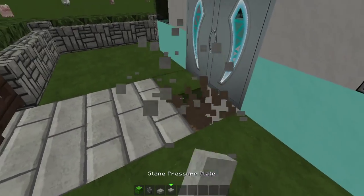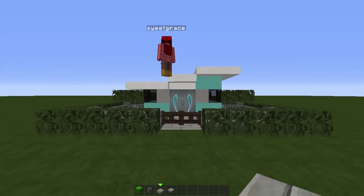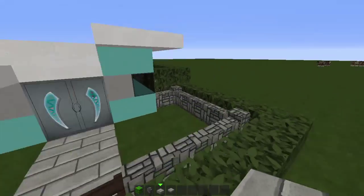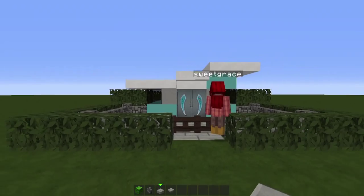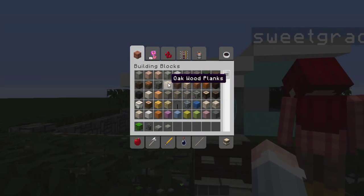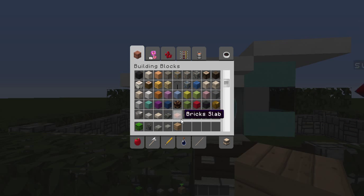It looks a lot better with Close HD. It looks really grey and lifeless without this texture pack, so I recommend it. Also, you can build this house with different materials — you can make it out of wood and then have a stone roof. There are just a lot of possibilities, and it's really small and pretty cute.